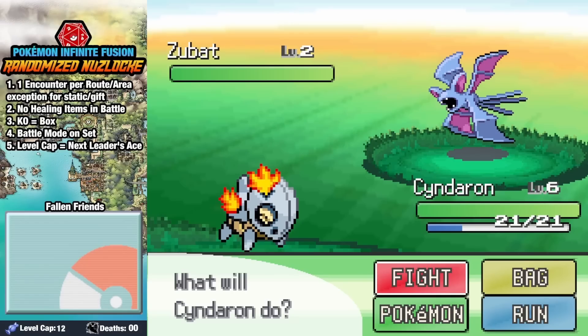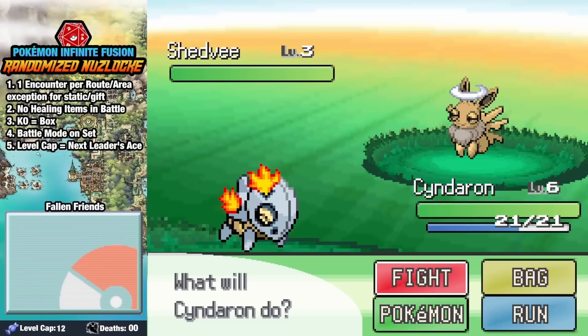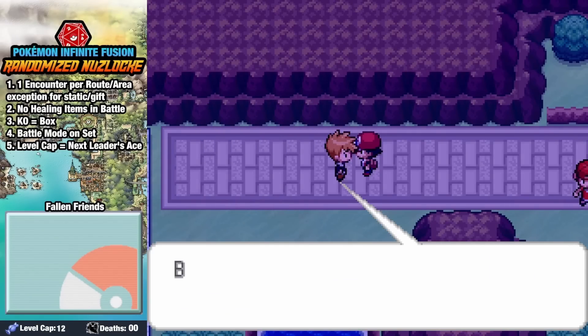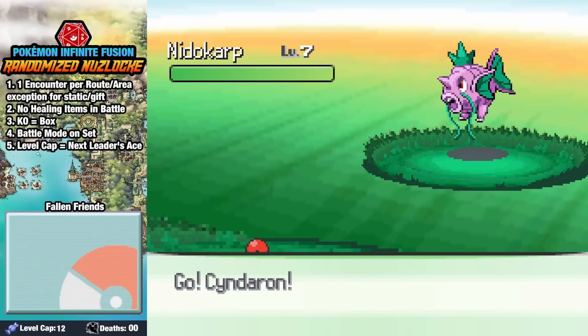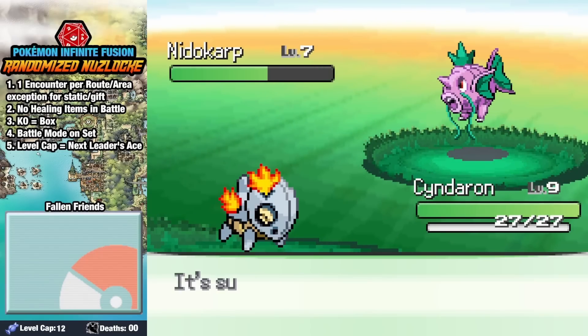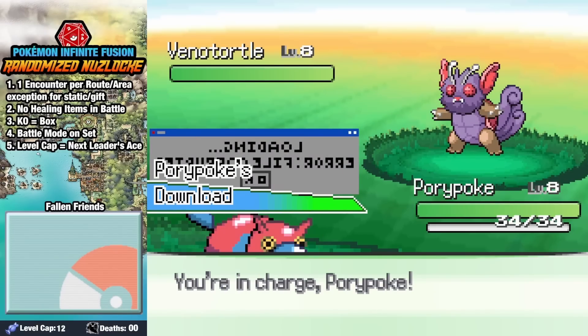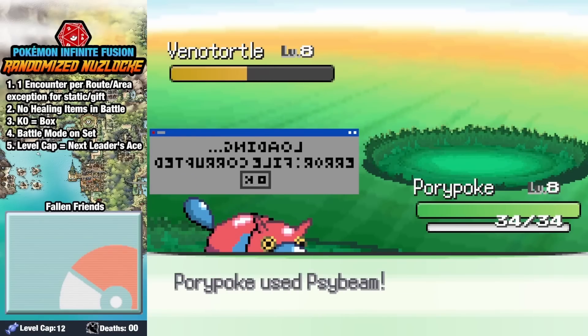On our way to Brock, our encounters are a double Zubat, a Sandinch, a Poril, a Poripoke, and a Shedvie. We find Rando over on Route 22, holding a map upside down and yelling at the lead guard for not letting him into the Viridian Forest. After walking up to him and flipping the map right side up, he accuses us of giving him the wrong directions and challenges us to a battle. Sending into Neetocarp, we send in our starter and after three hits it goes down. Venatoral comes out next, and risking it having learned a move, we send in Poripoke — it still doesn't have any moves that can hit us, so after two sidebeams we end the battle.